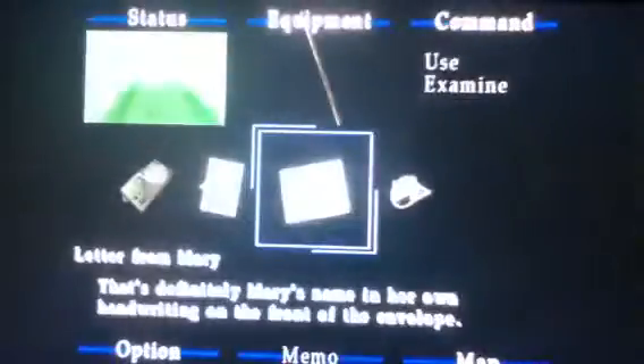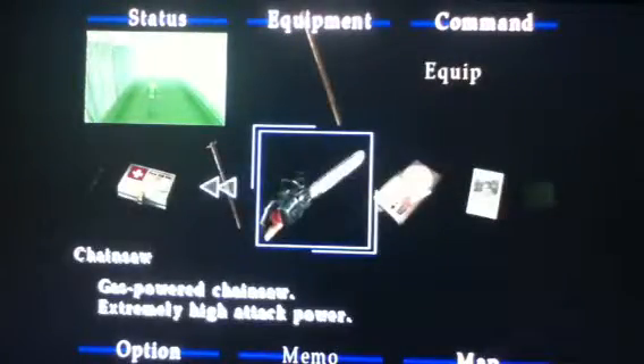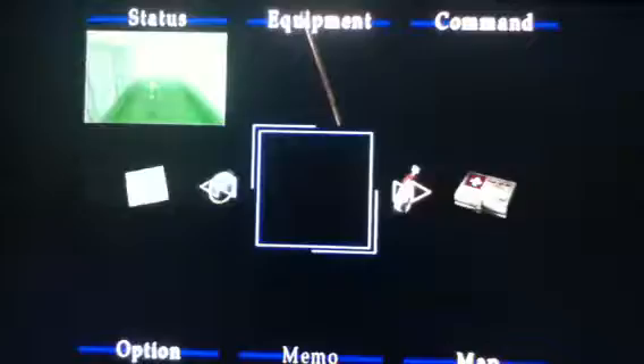Hey guys, this is the Monk36 here, welcoming you guys back to some Silent Hill 2. In the last episode, we collected the blue gem, and we also collected the chainsaw, a couple health items, and we also got our radio.